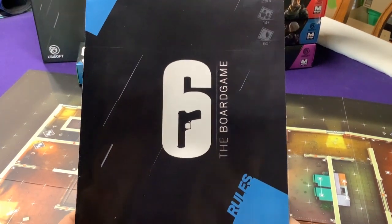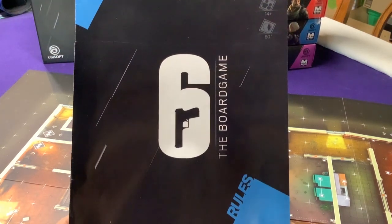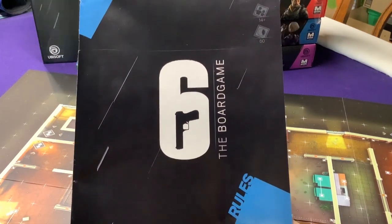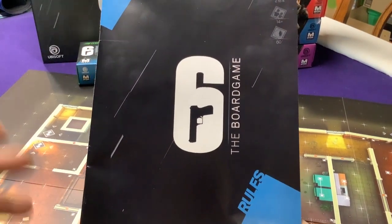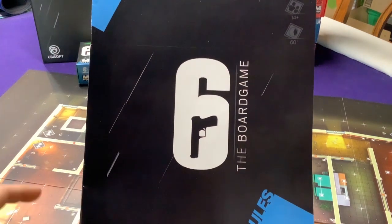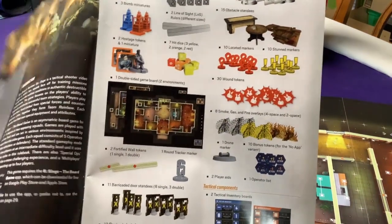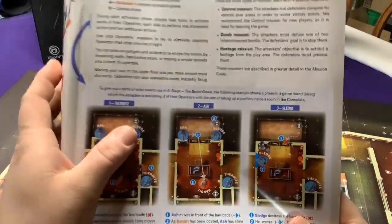Hey everyone, it's Jason. Welcome to another unboxing for Six Siege the board game. The first video I went over the base components of the game and just a general idea of what the game was — I kind of went through to look at all the different pieces but didn't take a close look at them. This one we're going to go over the rules a little bit more in depth, and I'll do more videos where I actually go over the actual characters and stuff further. This isn't going to be a full sit-down 'how to play' — I just want to go over the basics of the rules. We will run through pretty much most of the rulebook; I'm not going to read everything word for word.